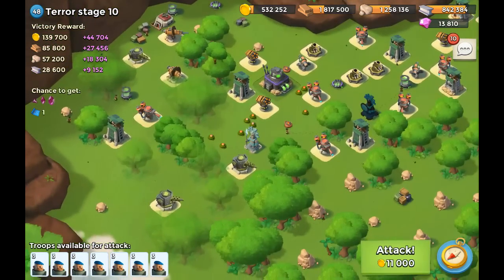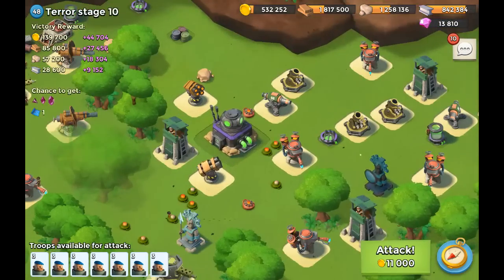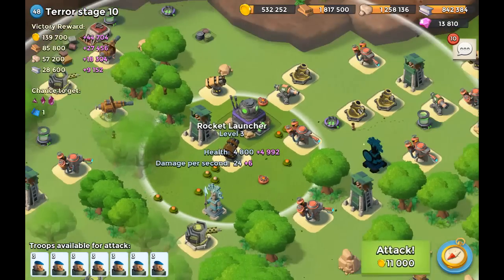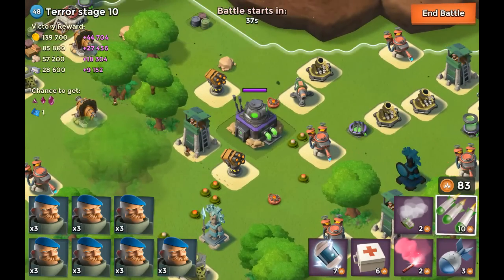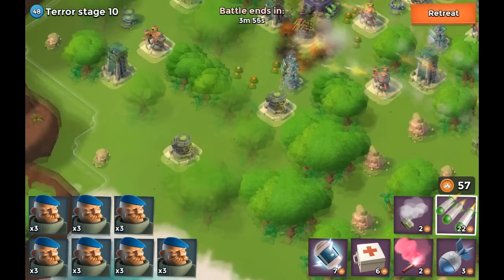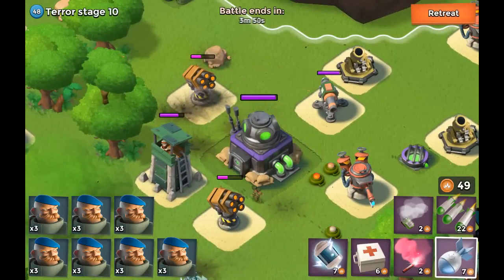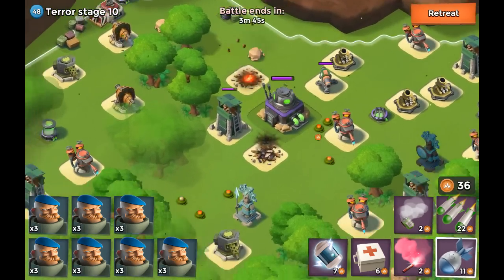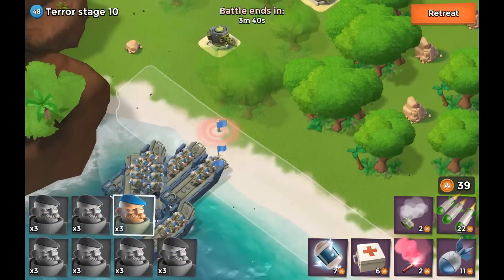I haven't been using grenadiers in a while, but they're actually really powerful. What we want to be taking out are buildings that do a ton of damage - that includes the rocket launchers, so I'm focusing on those right now. I'm not really concerned with machine guns. Two artilleries and one barrage to take those rocket launchers out - that's actually pretty costly. Here we go, units are unleashed.